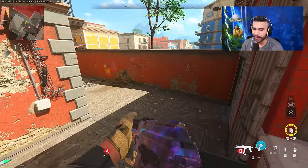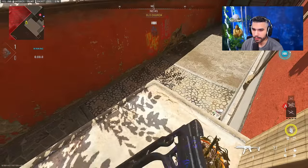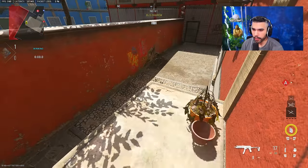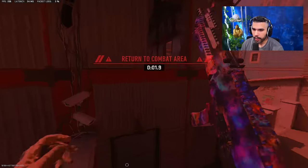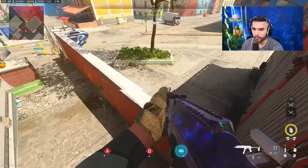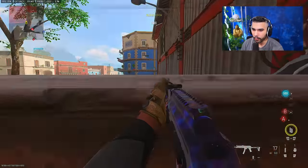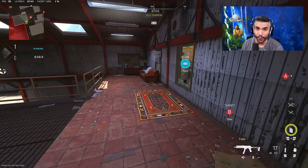A lot of people didn't know about this one, but I found another way to do it that's slightly easier and keeps you less exposed. You want to mantle on this — it doesn't require you to mantle on the wall. You're going to strafe jump onto the wall, run along it, and then hop up and do the mantle. Both ways work — whichever fits your style — and it's actually pretty cool.